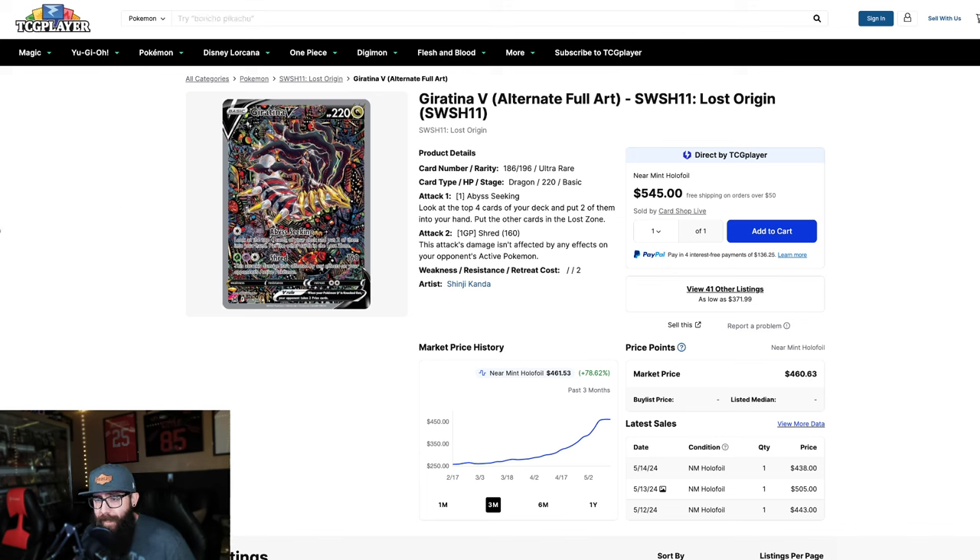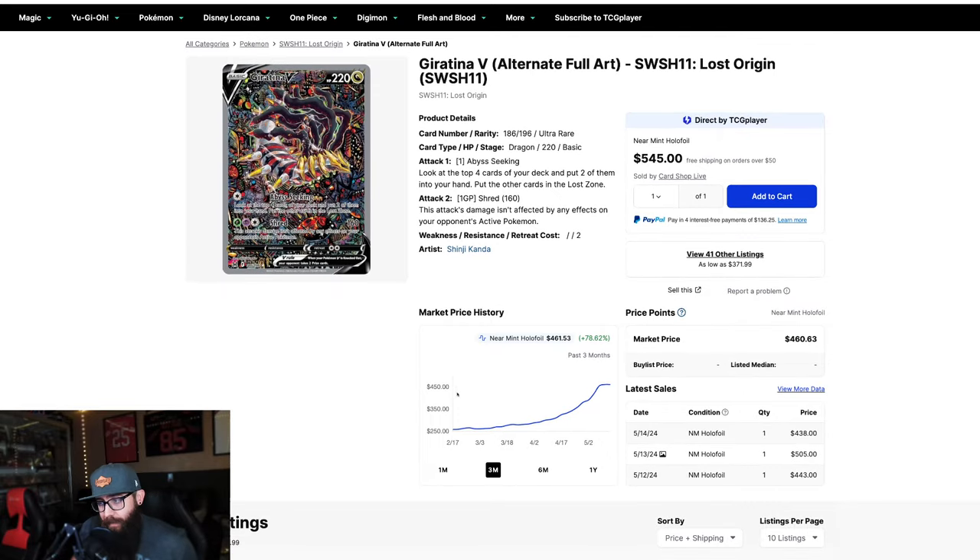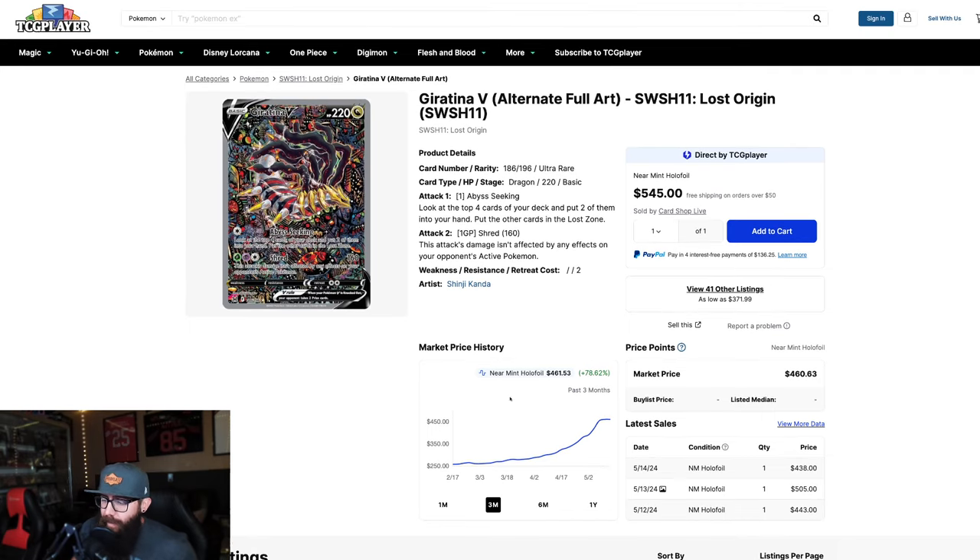Next up, we have the Giratina, and you guys know I like the Giratina. I have this card in a PSA 10 — I'm not looking to sell it, it's staying in the PC. But it's very expensive right now. In a 10, we're about to crack $500 — it seems like $460. Well, we did crack $500; somebody bought one for $500. PSA 10 sales are over $1,000.